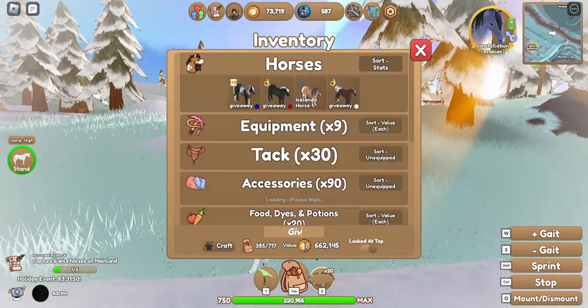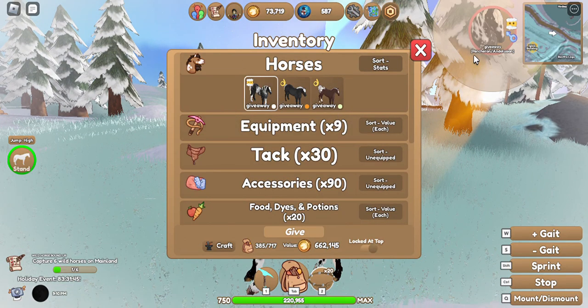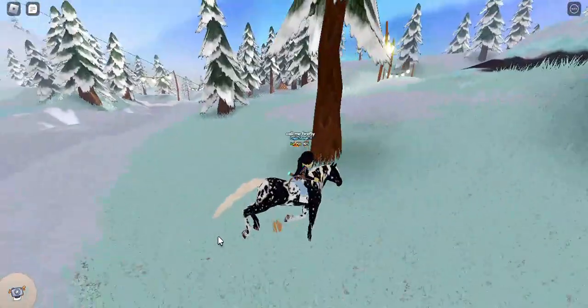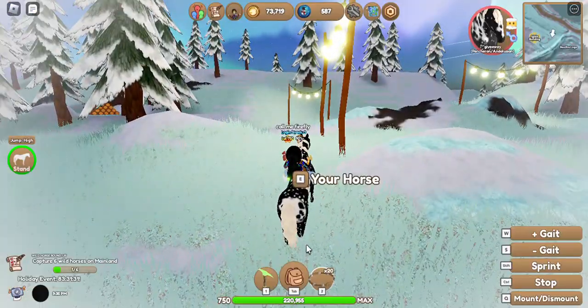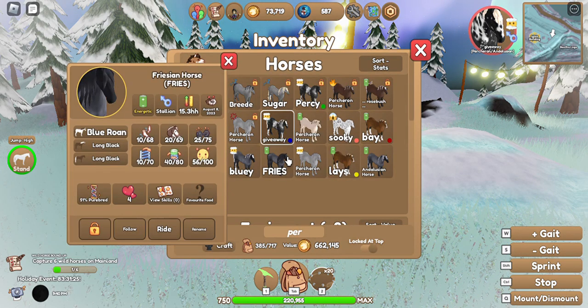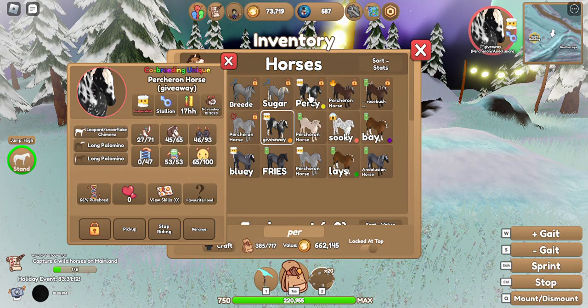So these are the three horses I'm giving away. This first one is a leopard snowflake chimera Percheron. He's a pretty cute boy — let's just show him off. He has palomino coloring. He's 56 purebred, zero bond, has no skills, and I don't know his favorite food.